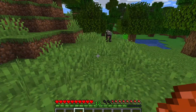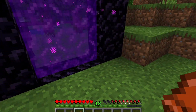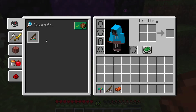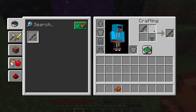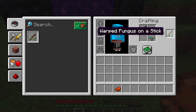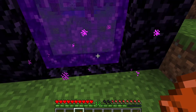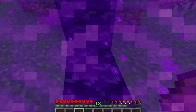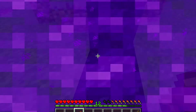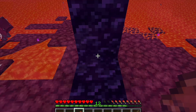You also need a saddle, which you can find in a desert temple, jungle temple, nether fortress, or bastion. Then you want to look in your inventory — it should show warped fungus on a stick in the crafting. Then you just left-shift then left-click on it.